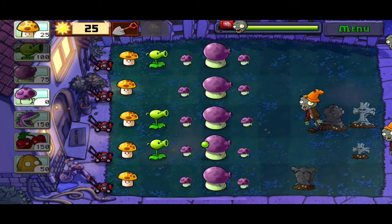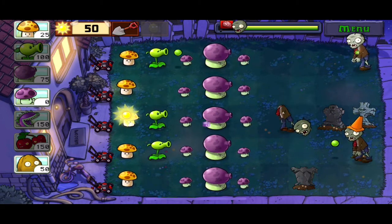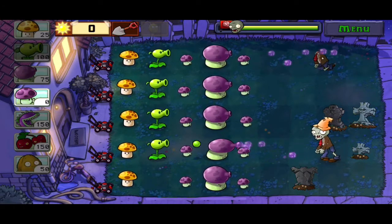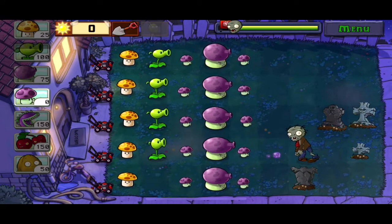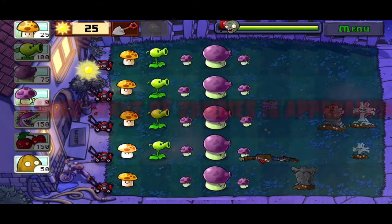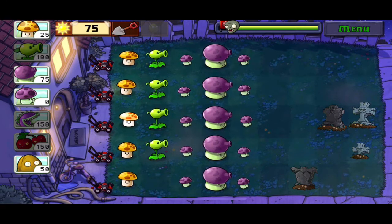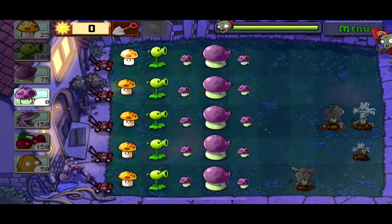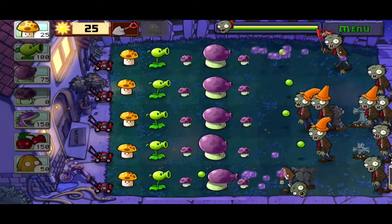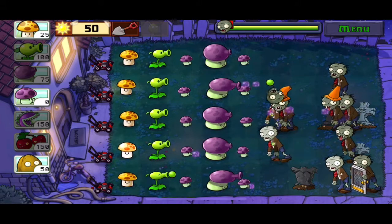That should be able to kill the cone head zombie. We only have two more pea shooters to plant. There we go, now only one more. It might not get planted before the final wave hits — a bit unfortunate, and we're at 50%. Our huge wave of zombies is approaching — 75%. I'm sorry if you hear the lawnmower next door — you really can't do anything to help that right now. We have a full row of pea shooters and lawnmowers — sweet. I had no idea it would be going off at 9 a.m.